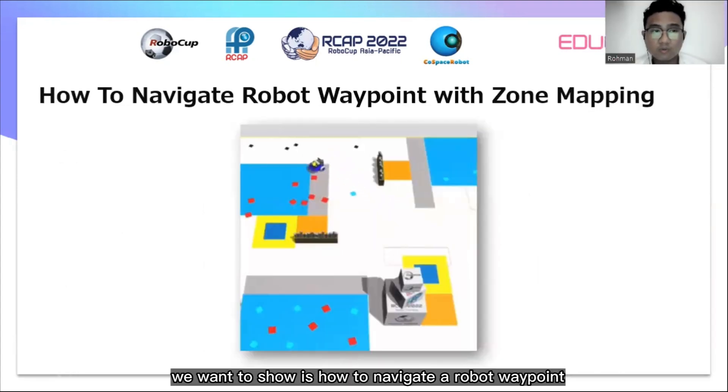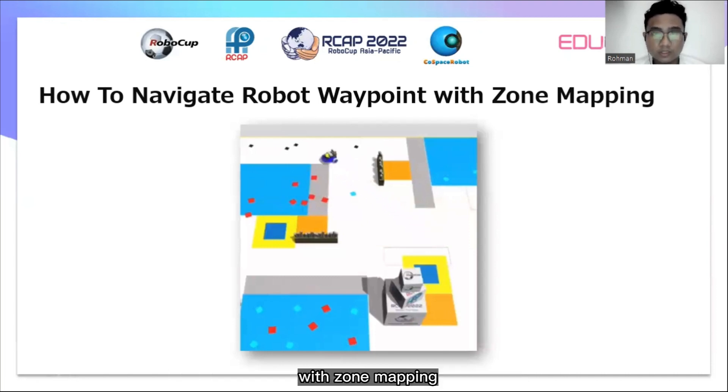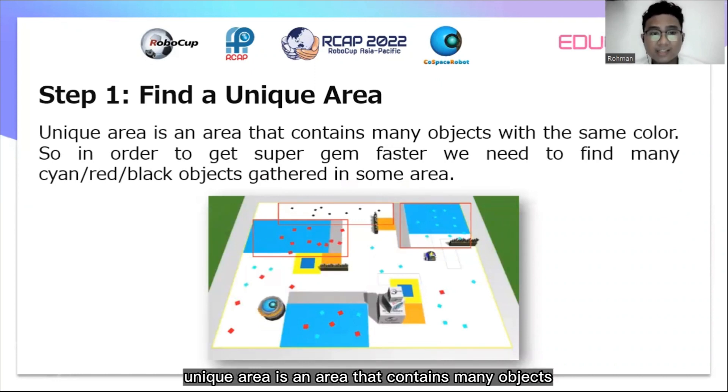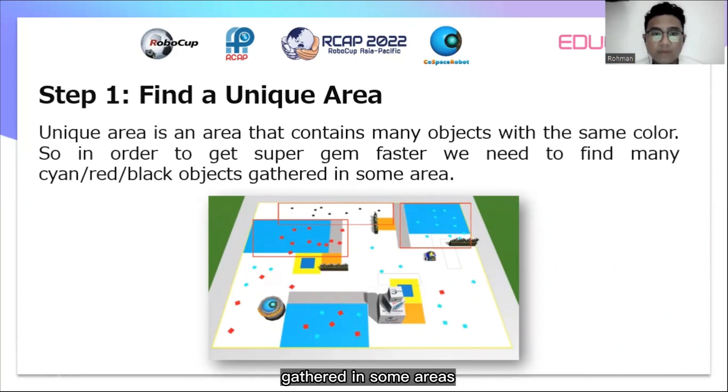The next thing we want to show is how to navigate a robot waypoint with zone mapping. The first step is to find a unique area. A unique area is an area that contains many objects with the same color. In order to get to the super game faster, we need to find many objects such as cyan, red, or black gathered in some areas.